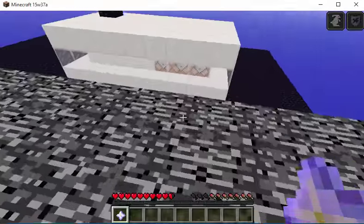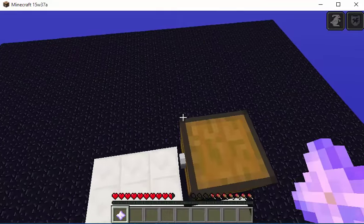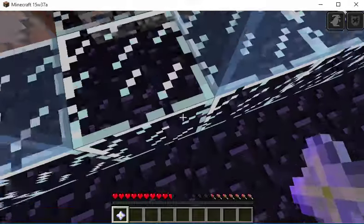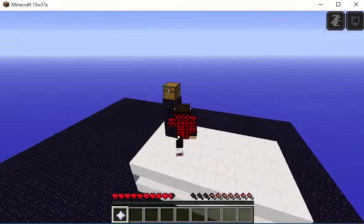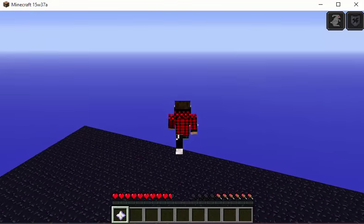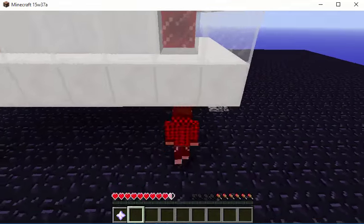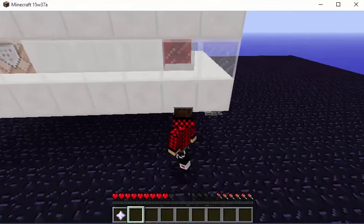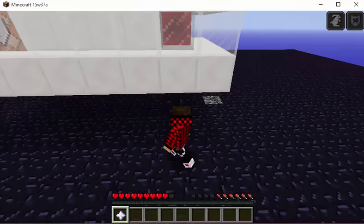So, as you saw from that horrible introduction, this nether star gives you the ability to double jump. And this actually works. As you can see, you double jump. Usually without this, you cannot jump.